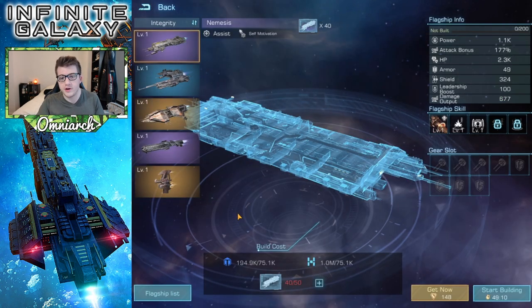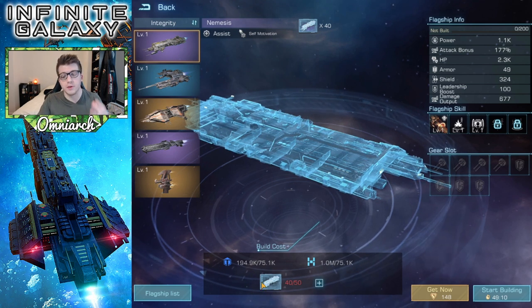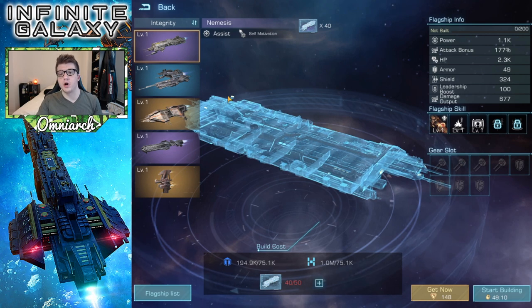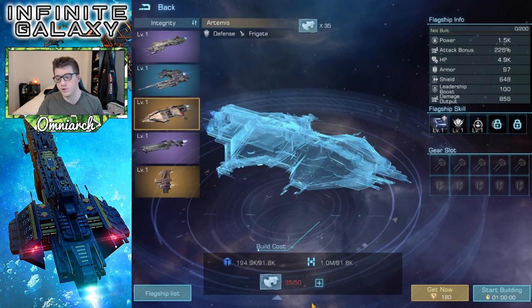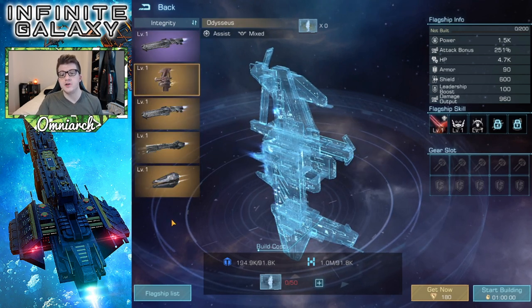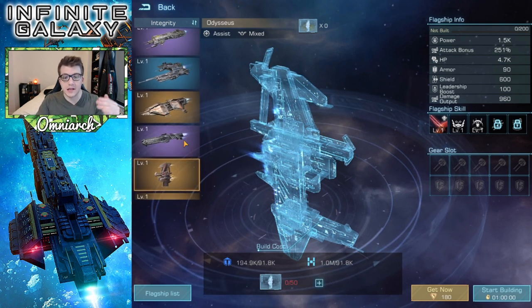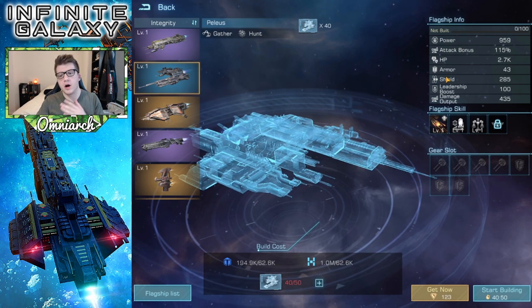You go down into the corner here and you can click Build Flagship. Now in order to build it, you need a certain number of blueprints. So you can see I'm 10 blueprints away from building this flagship called the Nemesis. I'm also 10 away from building the Peleus. I'm also close to the Artemis and a couple of these others, the Brontus and Odysseus. I don't have any of this one, but you can see there are different colors, and that is rarity.